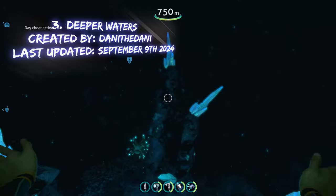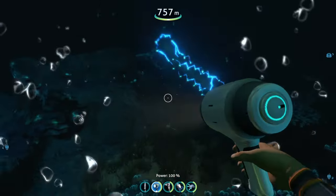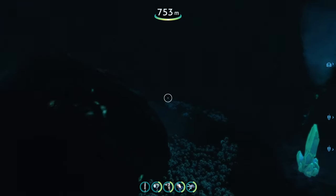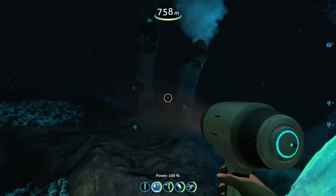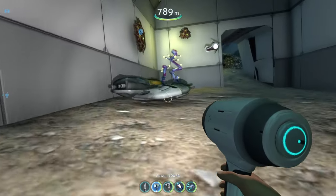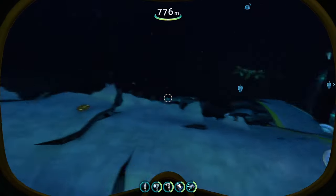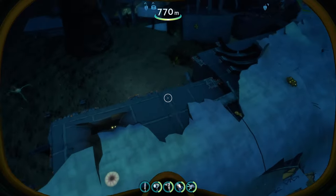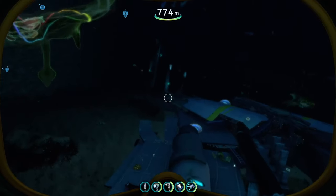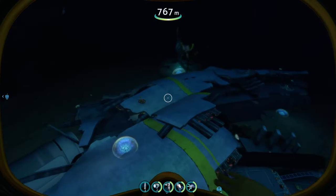Coming in at number three is the Deeper Waters mod, which I've covered before but recently got an update that deserves attention. It adds several new biomes and structures you can explore in the void, including a new wreck structure now found in the void biome. So it adds new biome structures as well as a literal new wreck structure in the void that you can explore — a super awesome mod.